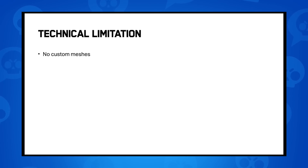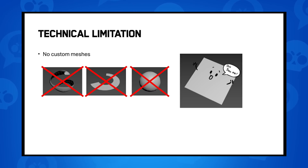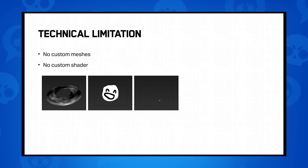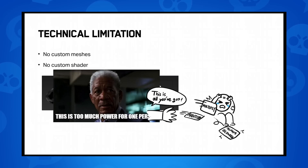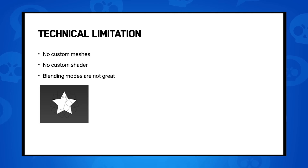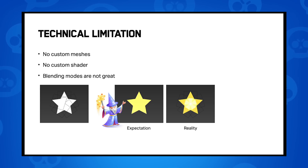The first obstacle is technical limitation. Our engine doesn't support 3D meshes — no spiral meshes, no ring meshes, no sphere, nothing custom. We don't have custom shaders with basic functions like UV scrolling, distortion, or clipping. We only have some color blending modes, and even those weren't great. For example, if I made a star with 5 triangle shapes and used an additive blending mode, what I expected was the shapes to merge — but in reality each sprite is separated, so you can see the overlapped areas.